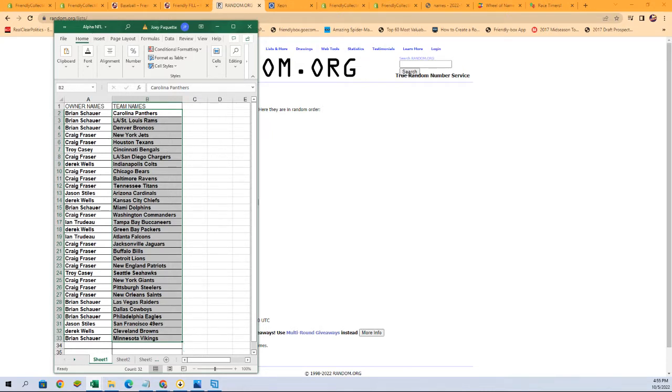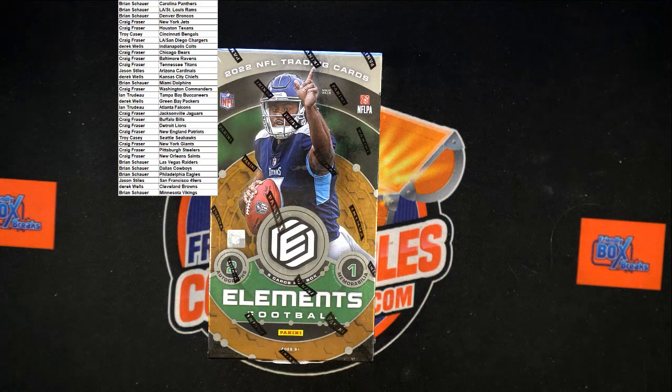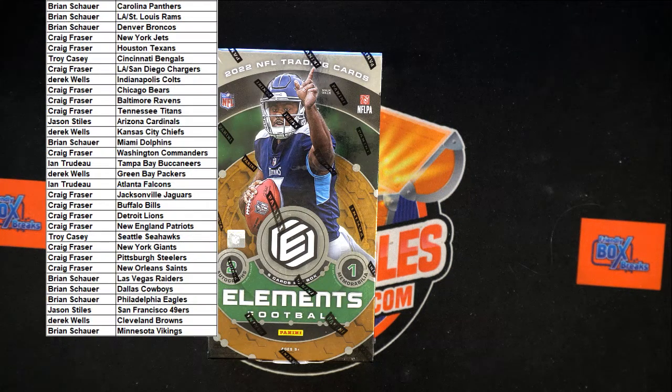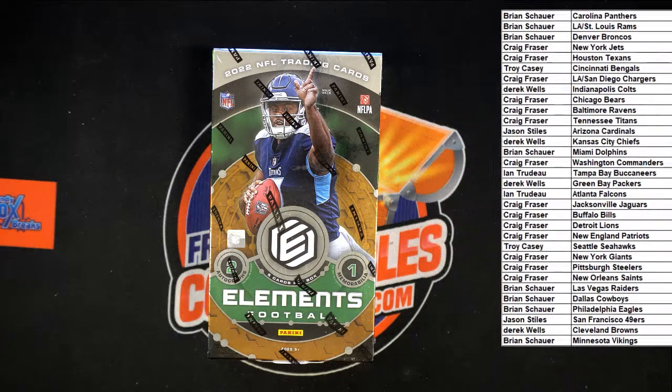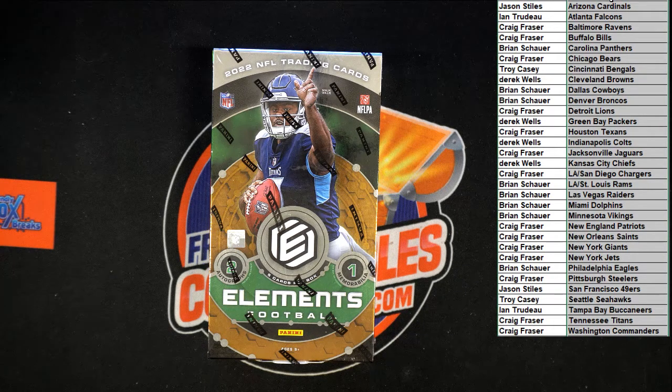I'm gonna switch over to the other screen and add that to it — just like that. There is our list. Now what I'm gonna do is sort my team names just to make it easier for our shipping and all that good stuff. It'll keep the owner name with the team name, just so you know.